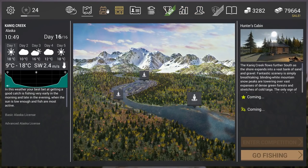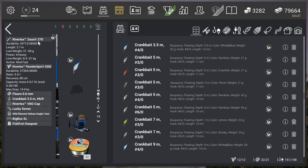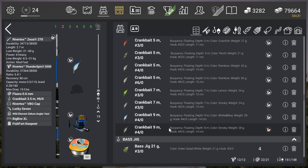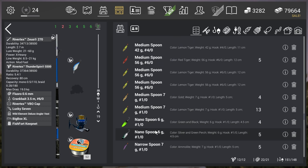The same setup again, and I'm going to show this setup probably in a lot of videos after this one. The Rivertex Zoys 270, the Rivertex Thunderspin 5500 — the heaviest setup — Fluoro 0.6 millimeter, and the crankbait 3.5 meter 6.0. It's like a drug for the Chinook, the crankbait — take it from me. That's the 56G you need to use. I think if you use the heaviest weight of a lure you are always going to get in. The 56G 6.0 medium spoon works too, the bullet spinner heaviest one works too. So if you go very heavy on this fish — because it's almost 40 kilograms — you can go with the heaviest setup. I can confirm the medium spoon, the bullet spinner, and this crankbait.